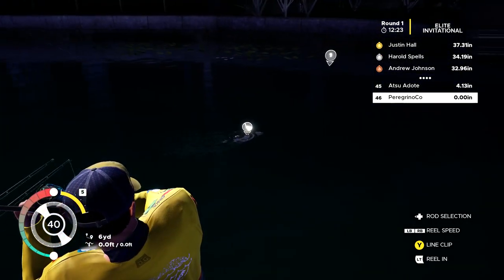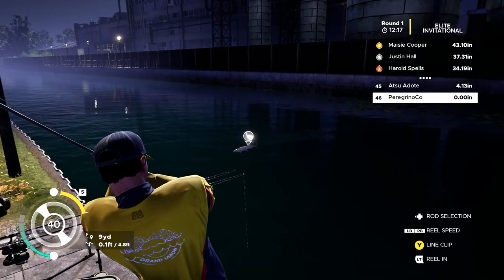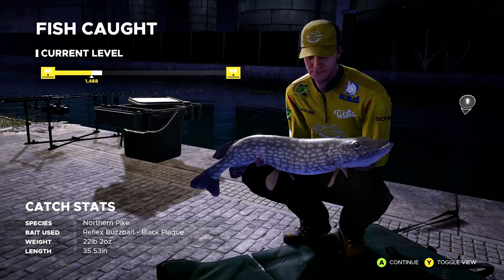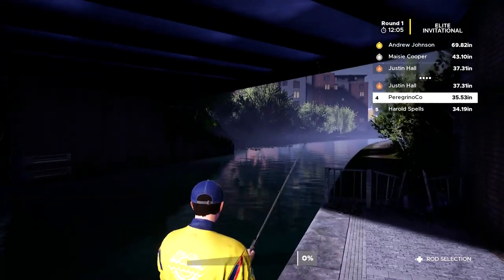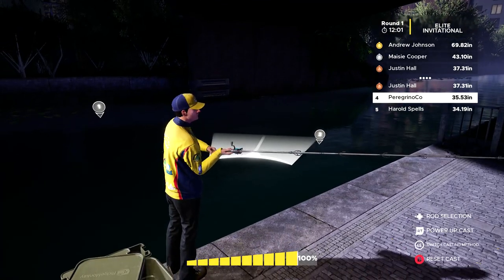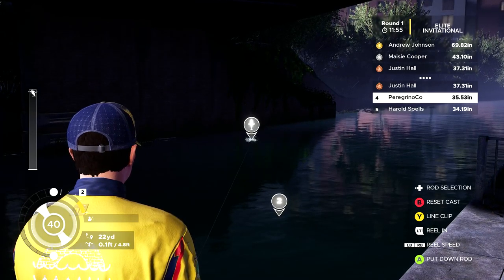This guy just doesn't want to come in. Come on, buddy. There we go, coming in. Let's see what we got — Northern Pike, 35 inches. That's great, really good. I'm really happy with that. We're going to need to do better than that, but that's a good start for sure. I'm going to keep with the same top lure — it seems like they're swimming after it, so if it's working, we're going to keep doing it.